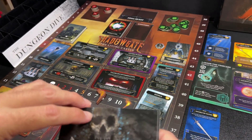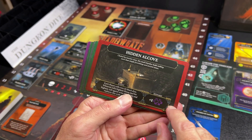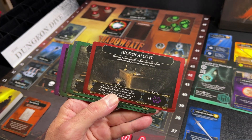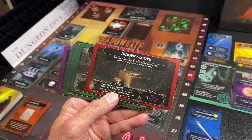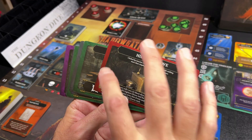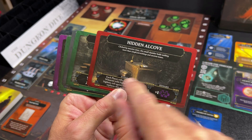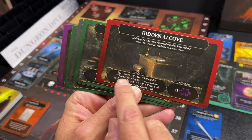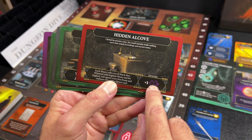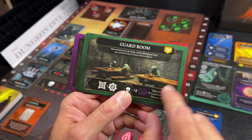There are a few different types of quests. Red quests are events — when these come out they are triggered and the players usually have to do something, like roll some dice, discard some cards, or take a penalty until that card goes away. For example, the Hidden Alcove: when this card is placed on the board, each player rolls two black dice, whoever rolls the highest wins and gets a reward — a puzzle piece.